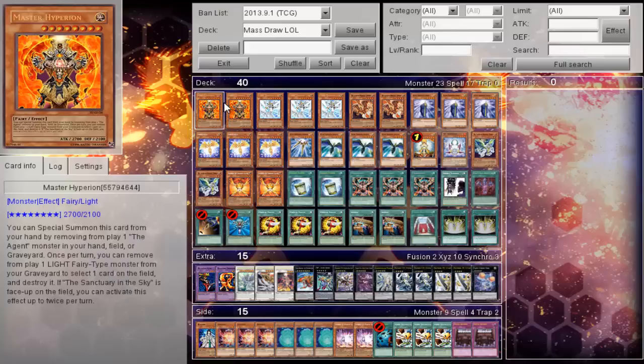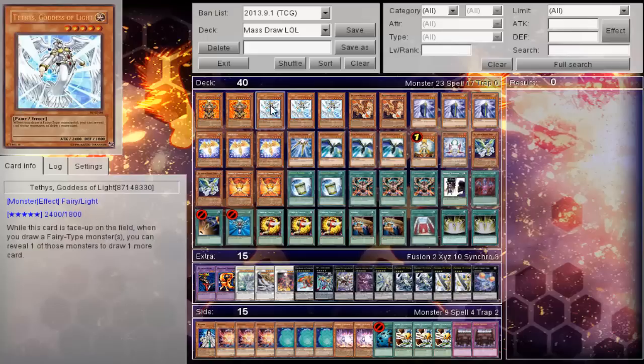So this is the OCG Tethys Very Deep Draw deck. It was actually posted by someone on Facebook. I've unfortunately lost track of the original person that posted it, so I can't credit the original creator of the deck. Basically, the way the deck works is Tethys combined with any draw engine just nets you a massive advantage, with win conditions and things like that.